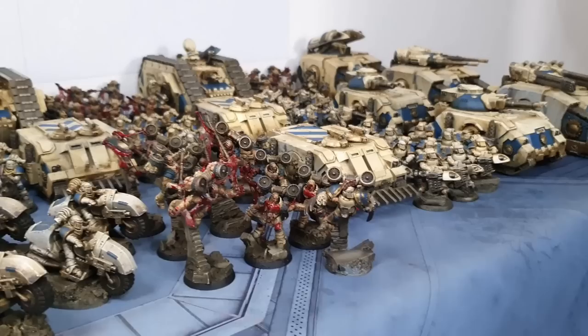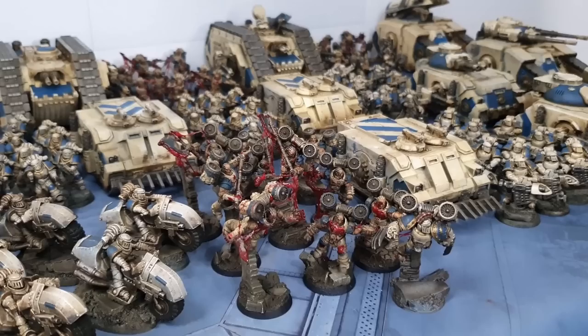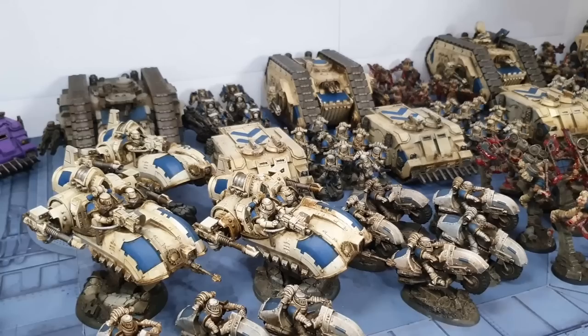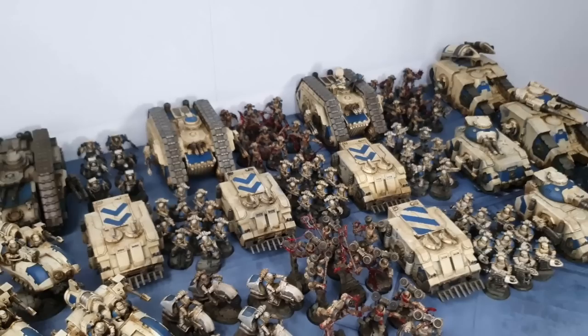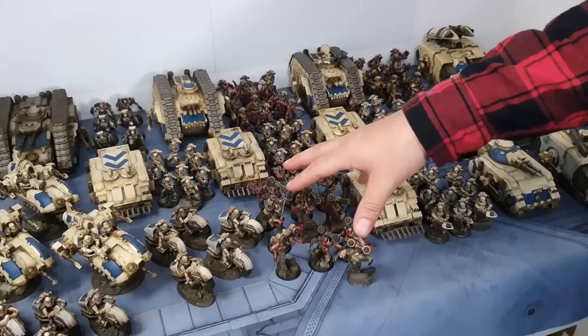The Praetor must charge if within twelve inches and joins a unit of ten Rampagers with mixed weapons — they're two wounds each. There are also two units of Outrider bikers (five each), a squadron of three Land Speeders with lascannons and heavy bolters — painted yesterday afternoon — and the whole army theme is that everything is either on jump packs, in a vehicle, or on a vehicle, to fit the narrative of a fast-moving assault toward the Presenter's Palace.